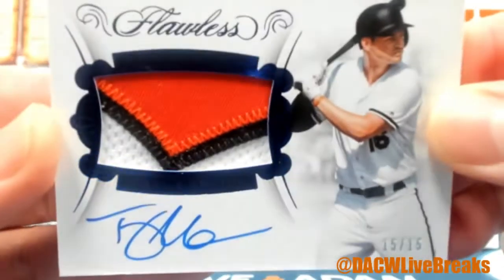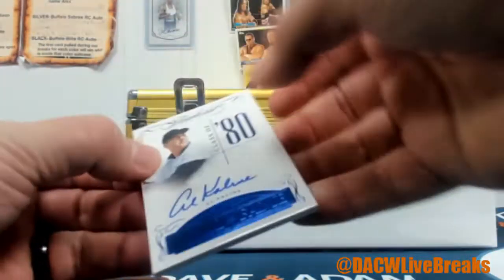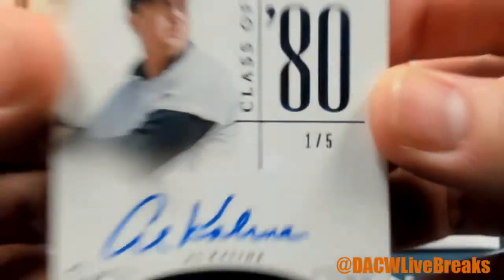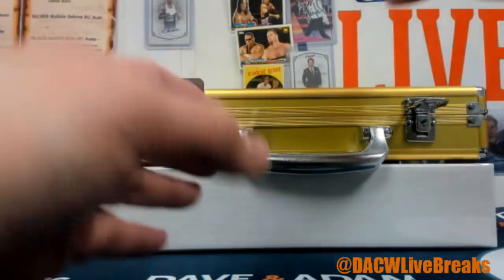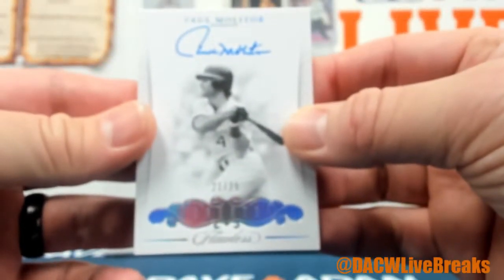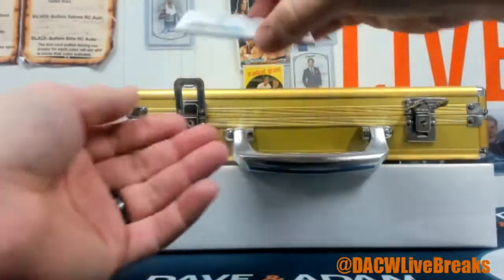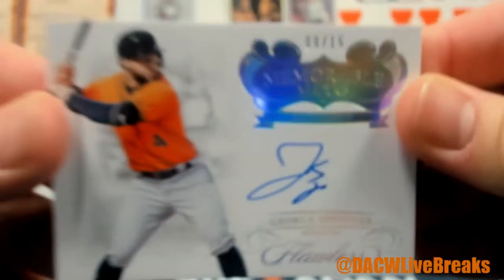Trey Mancini, 15 of 15 again — so the 5 spot doubles up there. Nice 3-color jumbo patch. And we have an Al Kaline, 1 of 5 — so 1 strikes again. Hall of Fame auto right there. Paul Molitor, 21 of 25 — going to the 1 spot again. And George Springer, 9 of 15, going to the 9 spot.